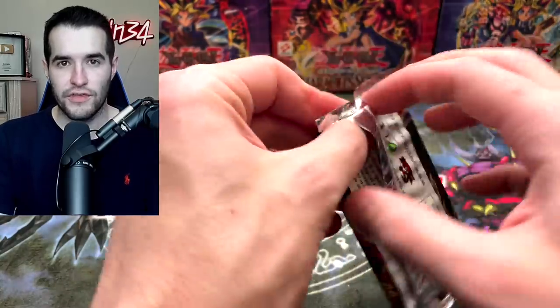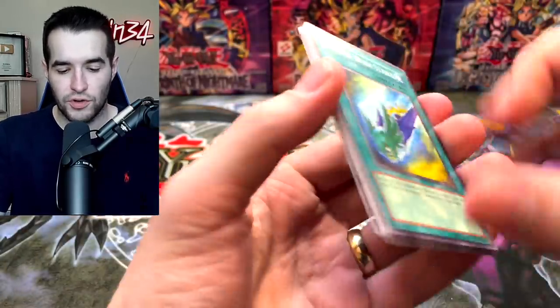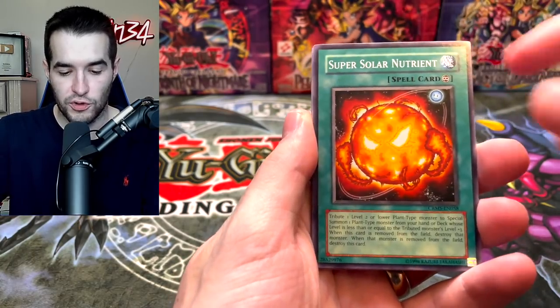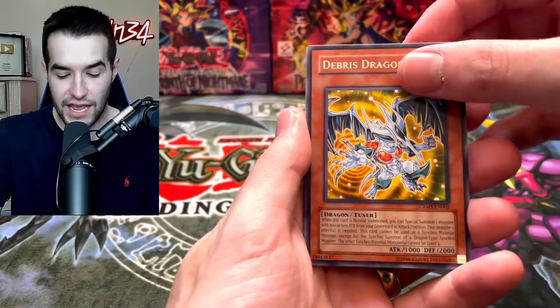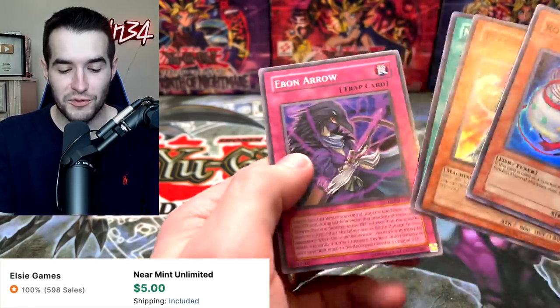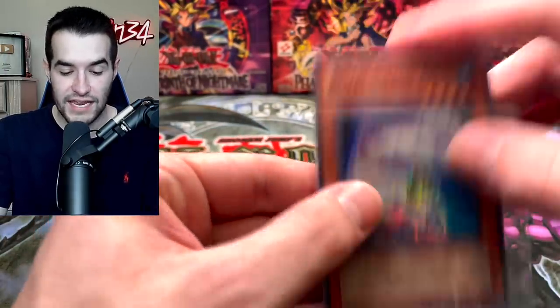Last six packs of the opening — here we go. We have the Raptor Wing Strike, Flip Flop Frog, Super Solar Nutrient, Spell Reactor Re, Dabree Dragon, Royal Swamp Eel, Trap Reactor Wi-Fi, and Ebon Arrow. That is a Super Rare — it's a foil, we will take it.